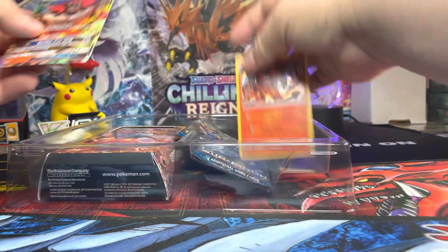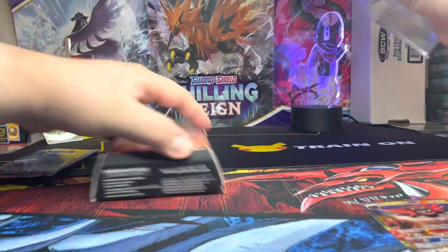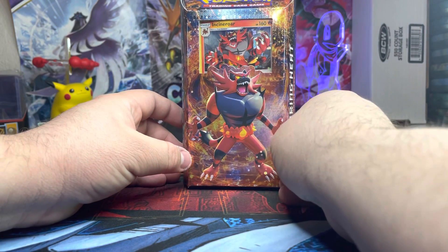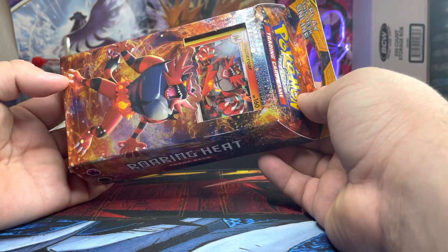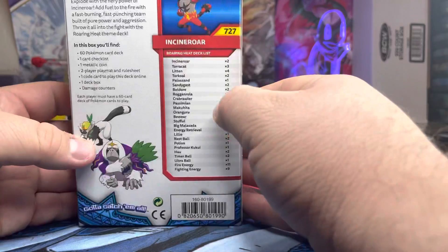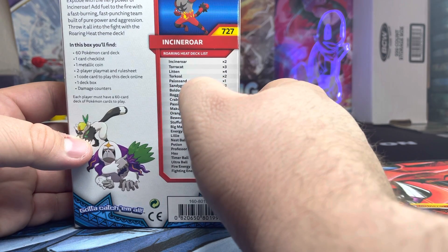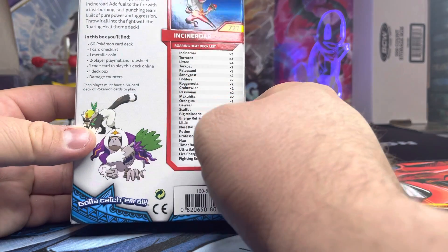Let's take this off and then sleeve them. Here's the team deck — Roaring Heat Incineroar. It tells you what it has right here: it has Incineroar, Torracat, Litten, Torkoal, Palossand, Sandygast, Golurk, Roggenrola, Rolycoly, and so on.